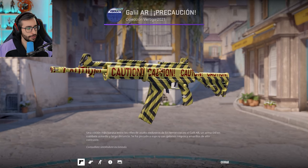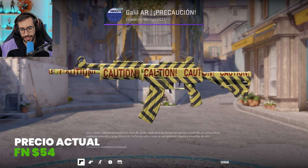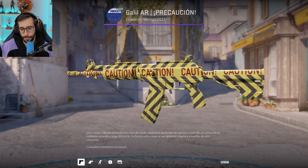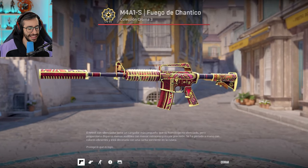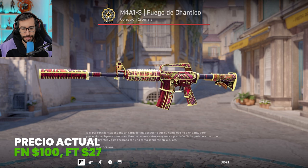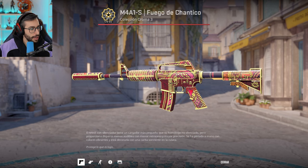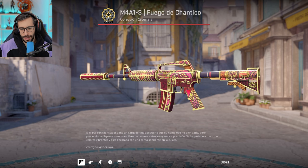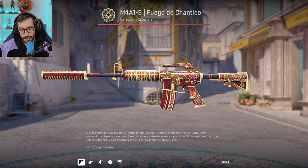Galil Caution, guys and girls — Factory New at $54. Without a doubt one of the most beautiful Galils out there. I love it, it is gorgeous. M4A1-S Fire Chant — it has quite a bit of red from my point of view, but you can also see prominent yellow. $27 in Field-Tested, and Factory New at $100. Another skin that relies on gloss, so you can get it in Field-Tested. Without a doubt I'd say this is the M4A1-S with the most yellow.